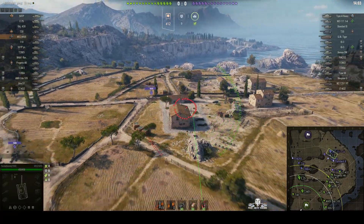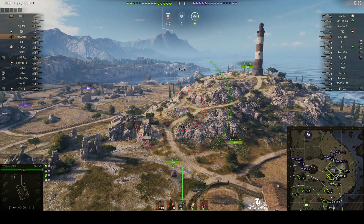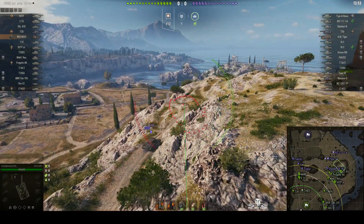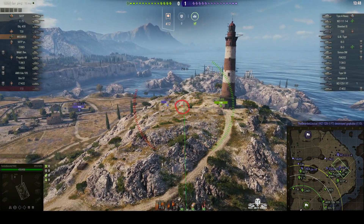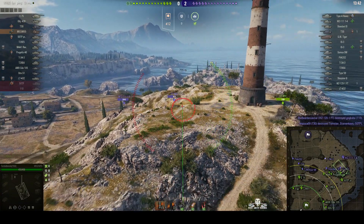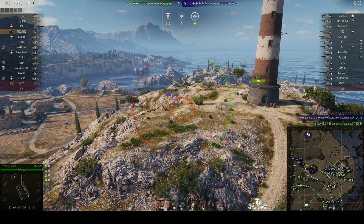He still damaged him — you can see he's lost some hit points. It's a difficult judge sometimes working out exactly when to fire the round, but if you can get it bang on target it will do up to 1050 alpha, as long as it penetrates. That light 432 is the sort of light armour that this shell could penetrate.